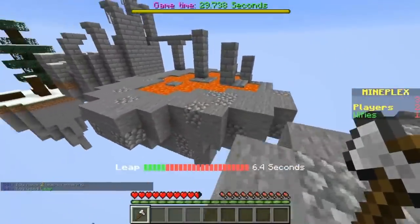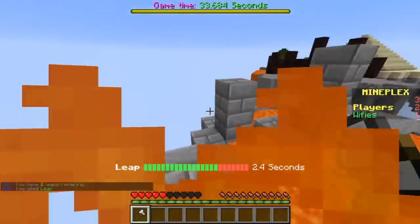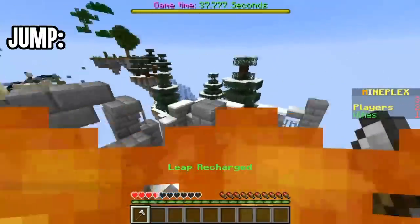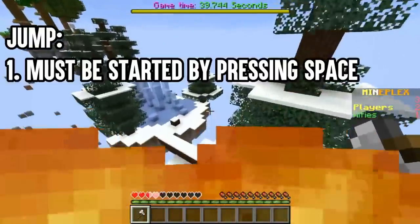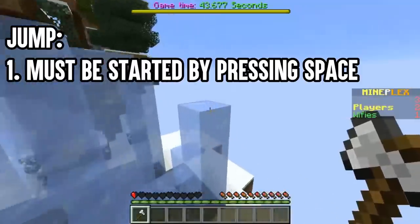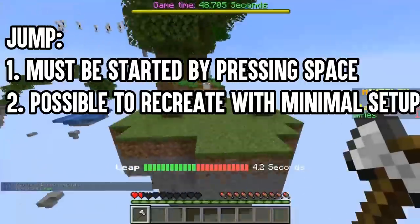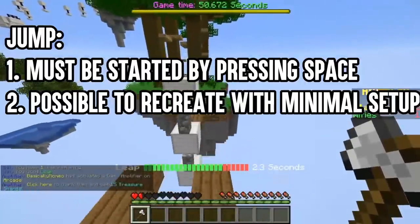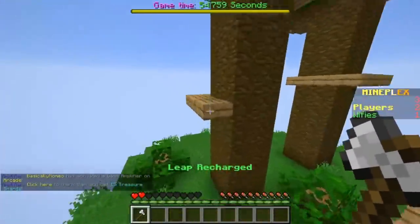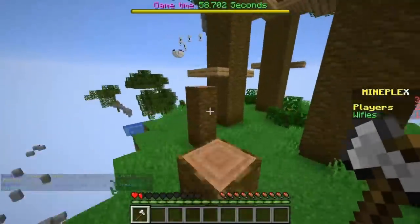I'm now going to take a second to refine my definition of a jump. A jump must be started by pressing or holding the space key, and must be easy to perform nearly anywhere with very minimal setup. This eliminates jumping into ladders, minecarts, beds, or using TNT cannons, as well as other things that require some setup.